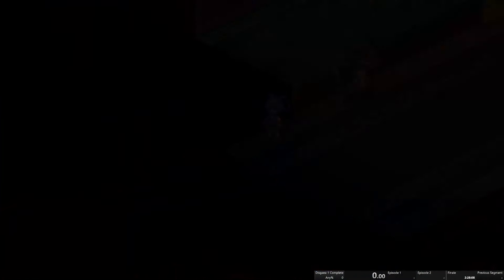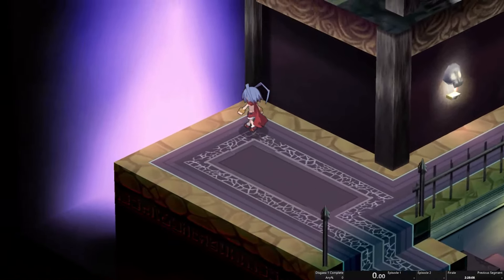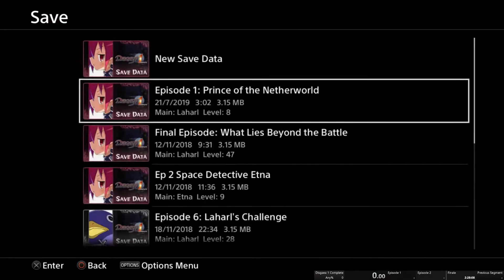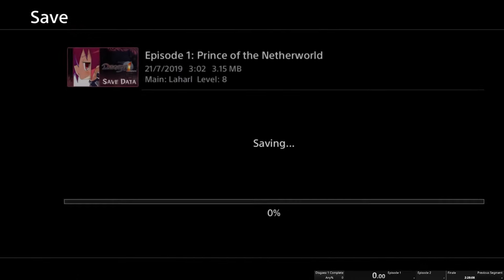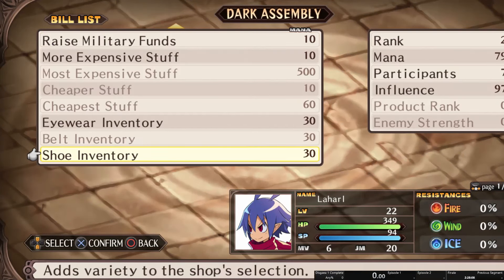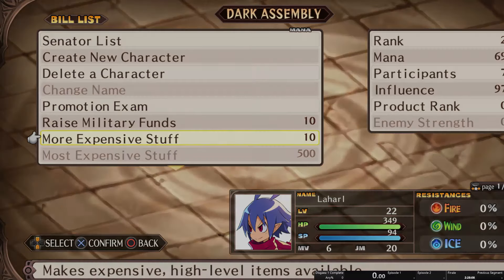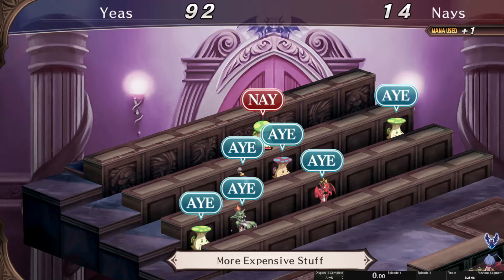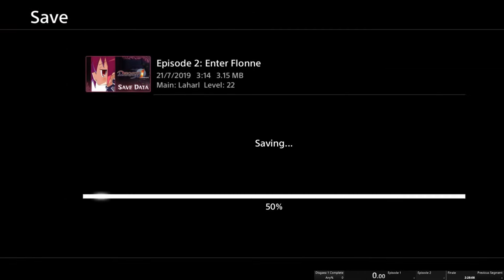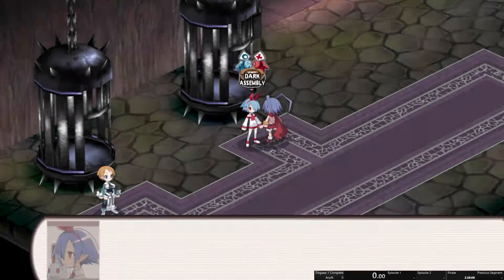Next we start episode 2 and we basically need to save again because we are going to do another assembly run. By this point you are around level 22 or 23. You can also happen to reach level 24 in that case. First of all we need to get more expensive stuff — this time not 3 times but 2 times. I am going to save after each time because it's quite a time loss if you have to do 2 assemblies again instead of just 1.